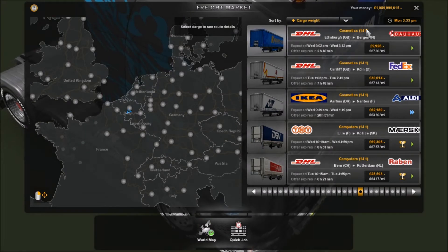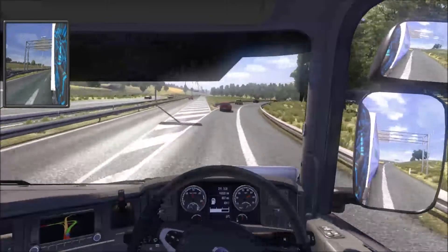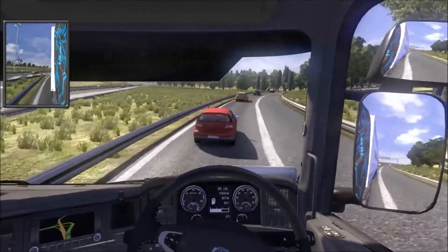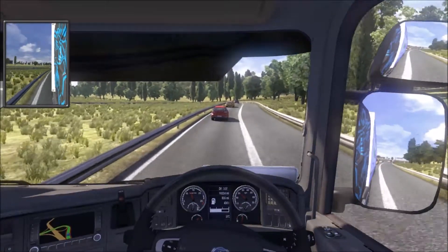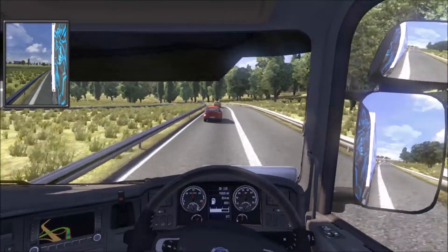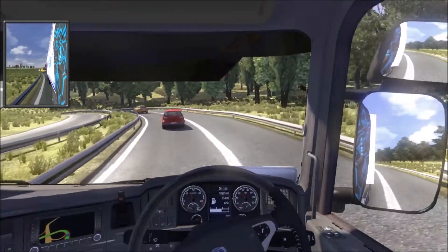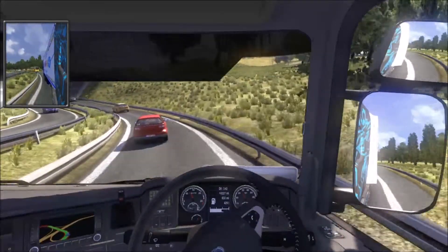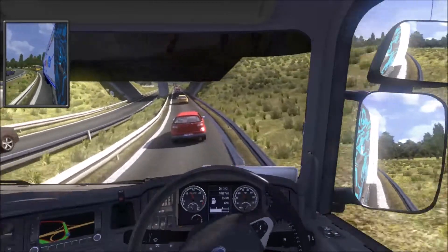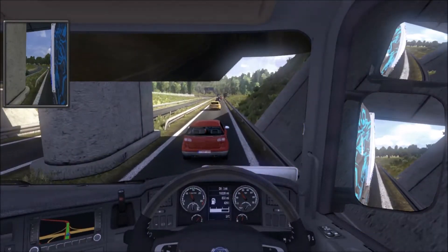If you want to use the cool liner trailer, you need to download the cool liner — that's in the description. I haven't put the trailer pack in the description yet because I'm being cheeky and using it first. Me and James have the only versions of it, unless you've been naughty and nicked it off Facebook. I'll talk to James and if he wants to release it, we'll put the links in the description.